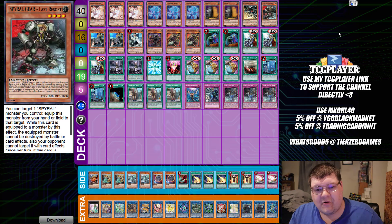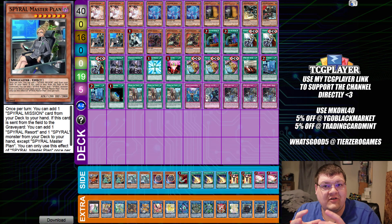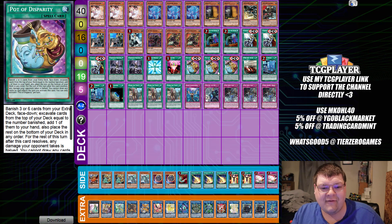Next up we have Spiral. Now here in the TCG we don't have Master Plan — this makes me cry every time. So this is basically a showcase to show how Spirals have continued to evolve in the OCG. I also see that we are playing Pod of Disparity now. Your consistency has been risen, ladies and gentlemen. You'll get to combo off on the full spectrum of things that we've continued on. And this is cool — I really like this.